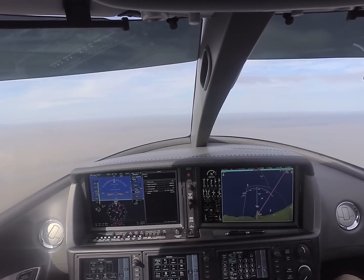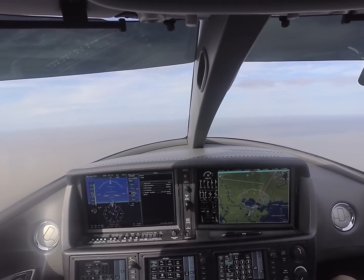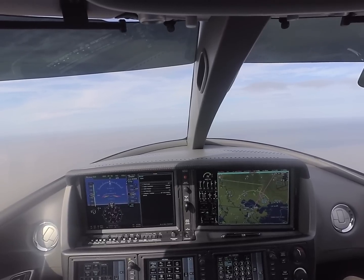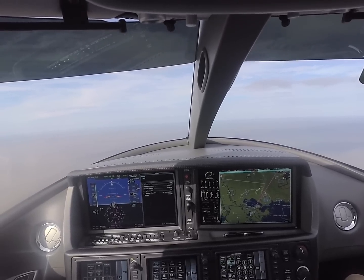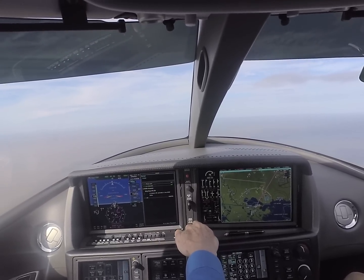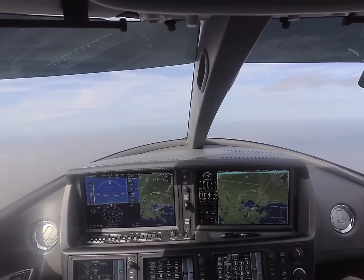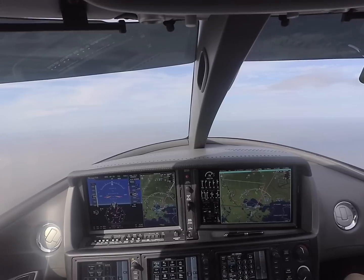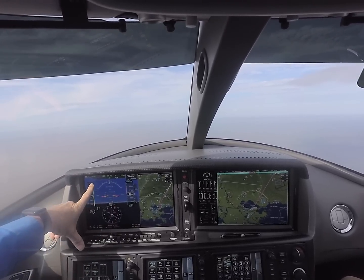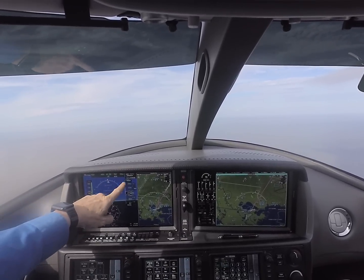9 Victor Bravo, doing this departure, ready to contact. Climb maintain 6,000, continue your heading. Alright, 6,000, runway heading, I went for 9 Victor Bravo. 6,000. Okay, we got all that set. Roger, cancellation received, maintain 11,000 for now, I'll have airspace for you in about 30 seconds. So with all throttle sets in climb mode — climb profile, right? Heading, autopilot, yaw damper, autothrottles, flight level change. Right now it's 155.